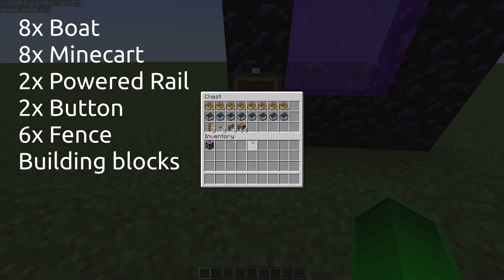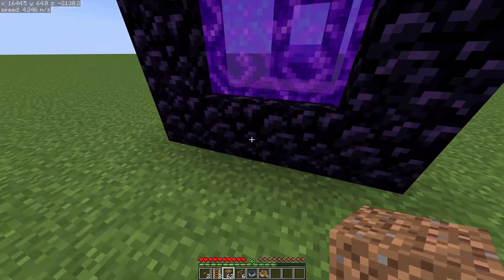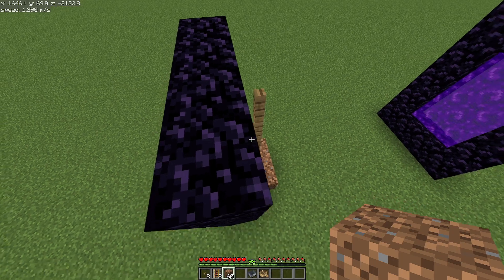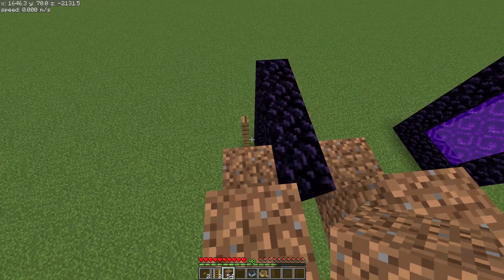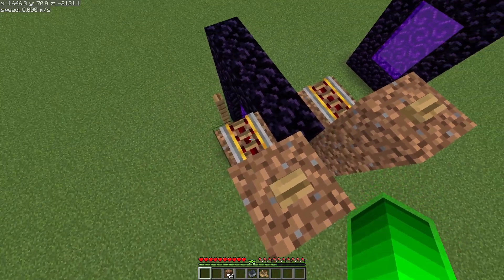This is what you'll need to build the trap. First, place two blocks on both sides of the nether portal, like this. Place three fences vertically on both sides of the nether portal. Go to the top of the nether portal, and on the side opposite from the fences, build two little L-shapes, one on each side. Place a powered rail on the lower part, and a button on the upper part of both.